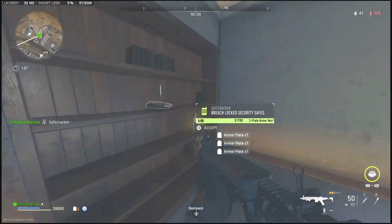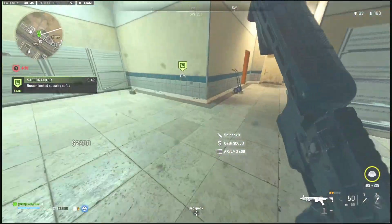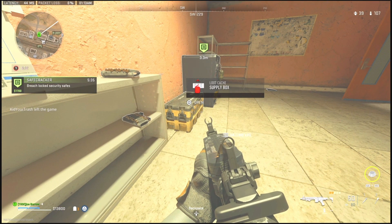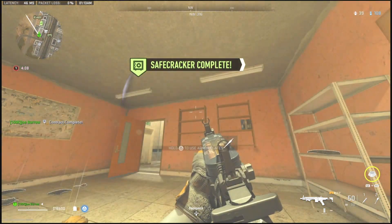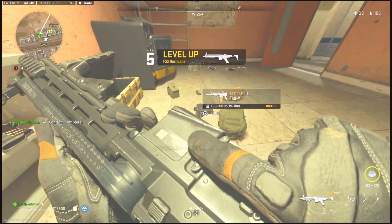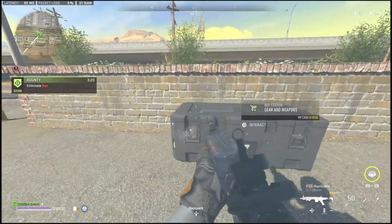Once you've gotten that money from the gas station, locate the safe cracker contract that is in this area — nine times out of ten there will always be one here. What you're going to do once you get to the third and final safe of the contract is let the safe blow up and open up a nearby supply box at the same time. That is going to triple the progression you get from this safe cracker contract, and this still works as of the most recent patch, as you guys are seeing in the video.